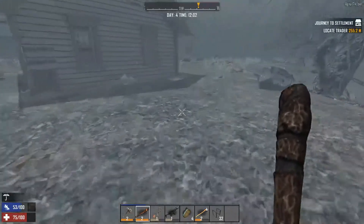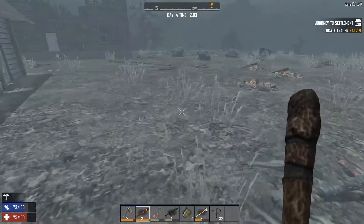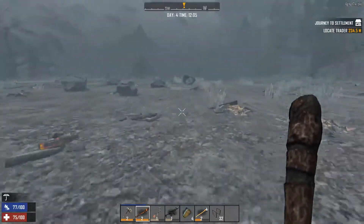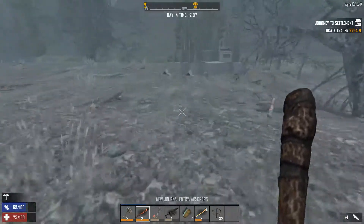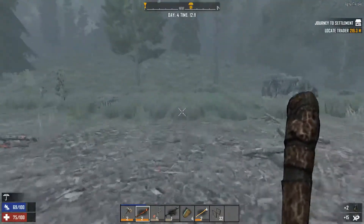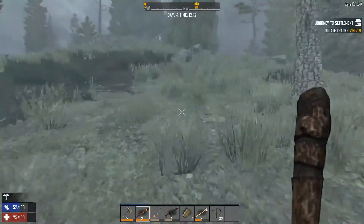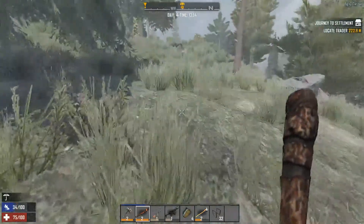It shouldn't be too much farther here. The good thing is I'm going to be knocking out this quest here. Oh my God - there's the airdrop! I guess it's day four. And you know what? This is a stove. Let me see - crap. Let's get our airdrop here actually first before I forget about it. I don't know why I thought it was on day three - I'll have to remember that it's on day four instead.